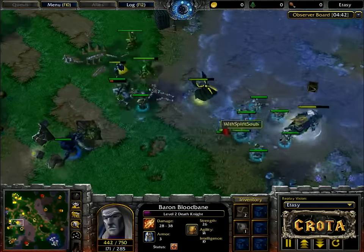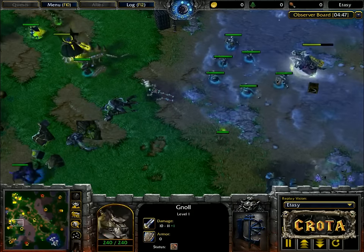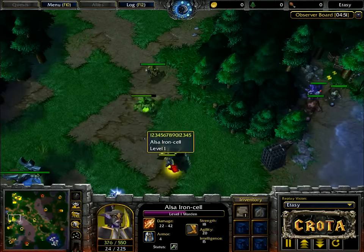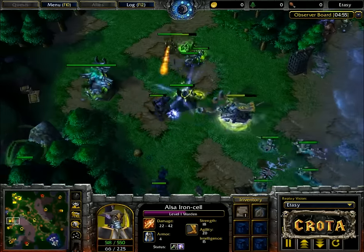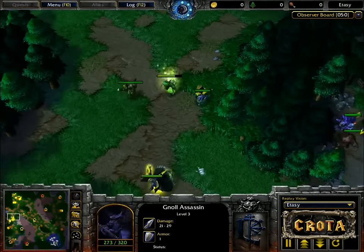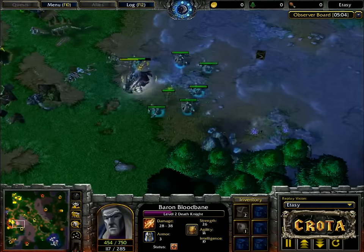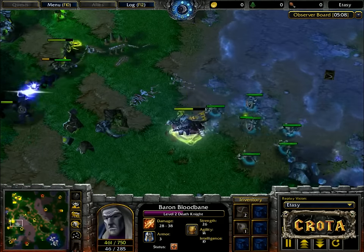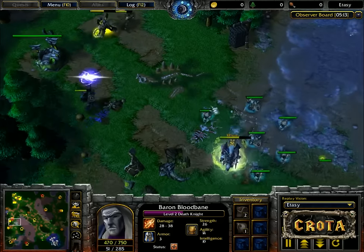The creeps are now joining in on the fight as a death coil goes to the death knight. The talisman of evasion goes over to the warden, who is looking to absorb a little more damage. You can see that poison damage coming across once more, and all the units in the back are just trying to stay alive. Keeping pressure is important at this point as another death coil lands — textbook harassment.